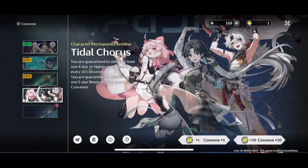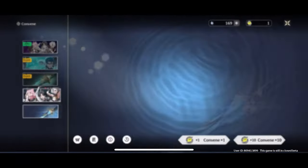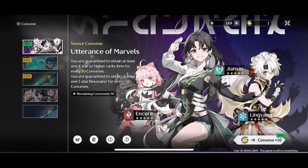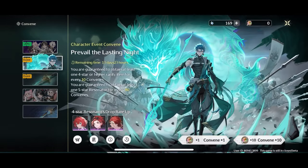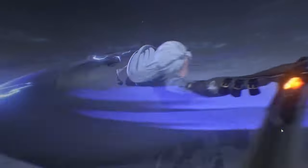So forget about re-rolling for the first rate-up banner, which should be Jianxin. You should do the 20 pulls on the Character Permanent Convene right after unlocking summons. Your aim is to start with two five-star characters — one from the 20 pulls on the Character Permanent Convene, and the other from the Novice Convene pity within 50 pulls. Just keep in mind that it might take a lot of tries to get a five-star from the initial 20 pulls; there's only a 0.8% chance to pull one.